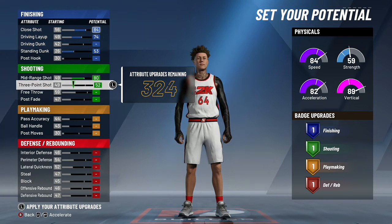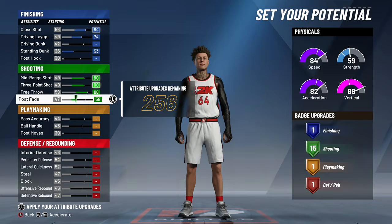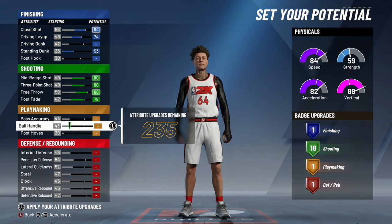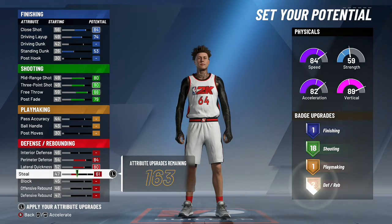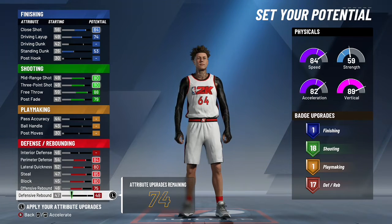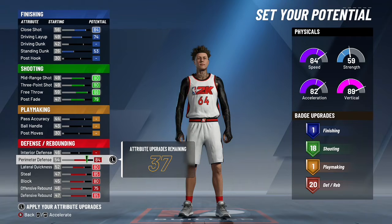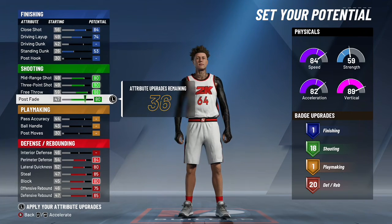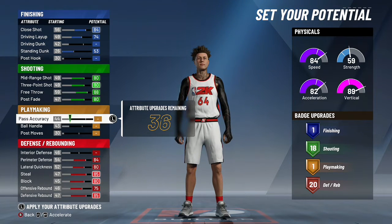Upgrade your mid-range shot, three-point shot, and free throw. Upgrade your post fade to like a 79 — don't go all the way, around 79. Upgrade your perimeter, lateral quickness, steal, and block. As you can see on the right side, you get 20 defensive badges, one playmaking badge, 18 shooting badges, and one finishing badge. Then go back and put the post fade back to 80.